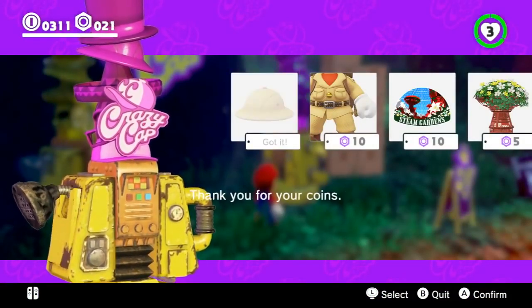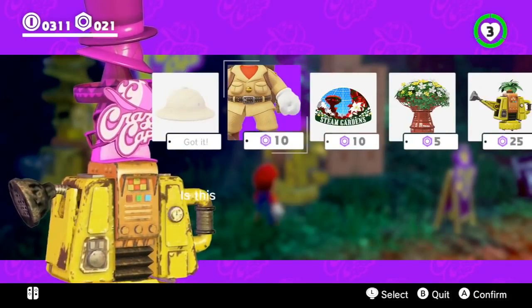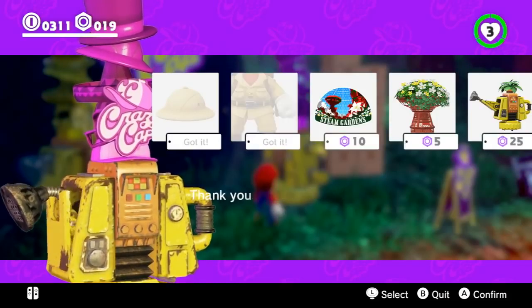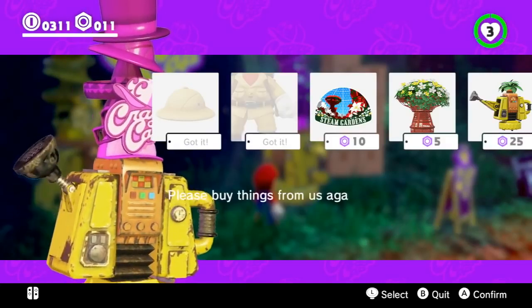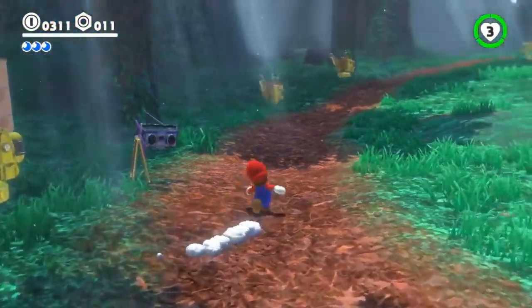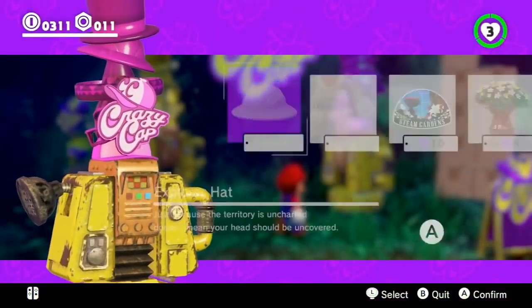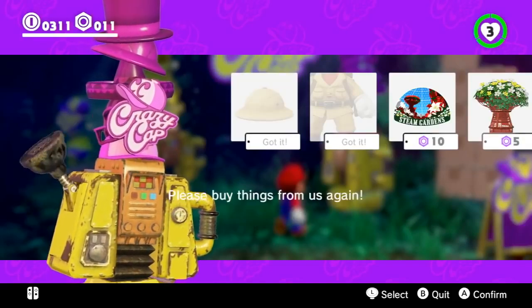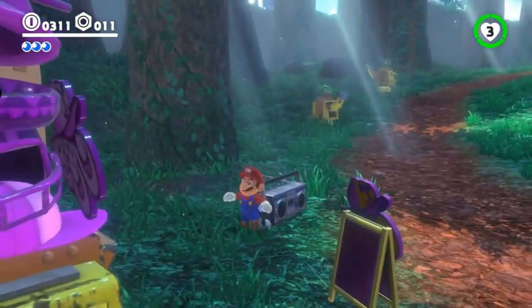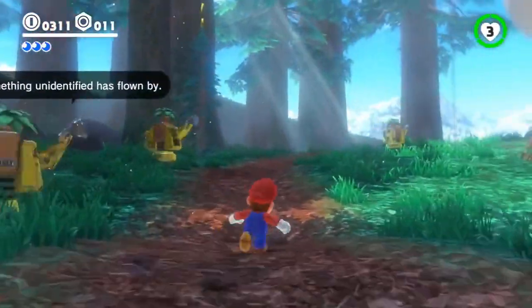We showed changing in Crazy Cap in our last segment, so I'm going to hang on to these because there's another place we can go to change — I'd like to show that off. There are also souvenirs for sale that are specific to the Steam Gardens, which you can use to decorate the Odyssey with — like a bumper sticker for your car. There are goodies to be had in each kingdom. I love that customization — pick and choose how you want your Odyssey to look.